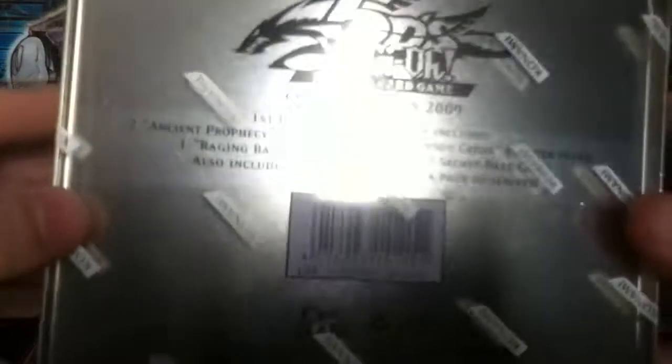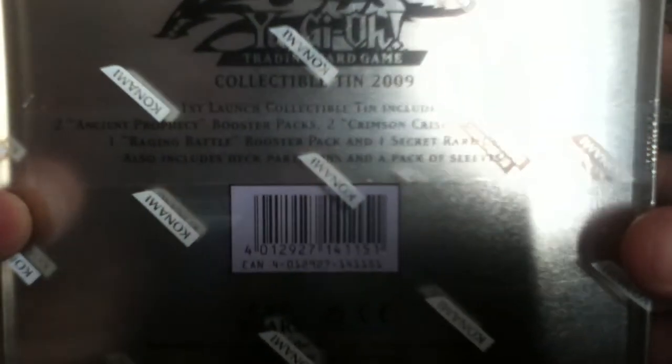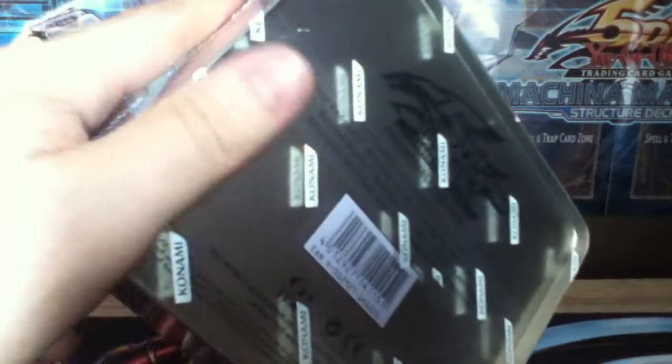I haven't got this tin, so it's pretty cool. It's pretty old now — 2009 — so that's like four years. It comes with 2 Ancient Prophecy, 2 Crimson Crisis, 1 Raging Battle, a Secret Rare Ancient Fairy Dragon, deck partitions, and a pack of sleeves. So let's just get into it.